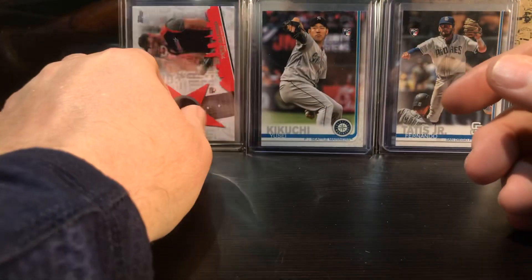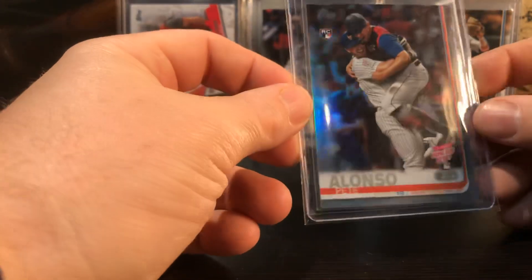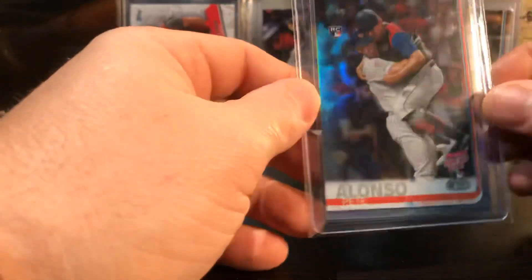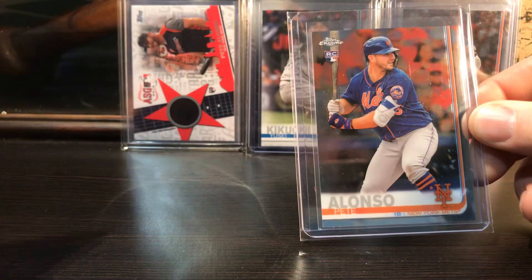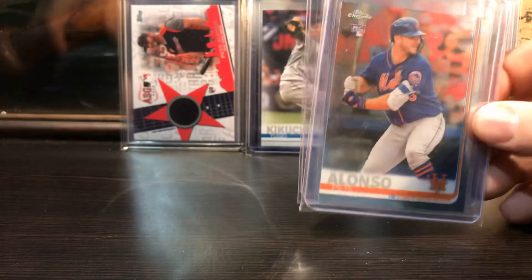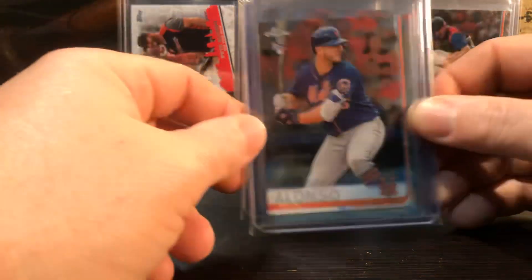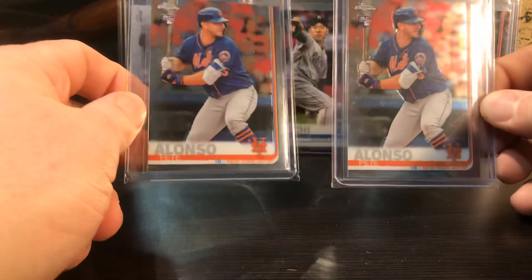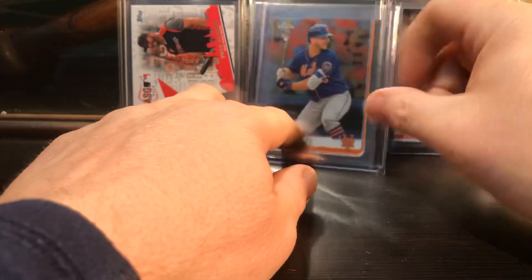I pulled from a pack Topps Series Two a Pete Alonso jersey swatch from the All-Star Game - it's not numbered or anything but that was pretty freaking cool to pull that on a rookie card. Awesome! This is a foil I pulled from a pack too - that's not a chrome, that's a Home Run Derby foil out of the Update series, which is pretty cool. Topps Chrome - you guys need to pick up his cards. For him to break the all-time rookie home run record and his stuff to still be priced pretty cheap - definitely be picking up some of his stuff.